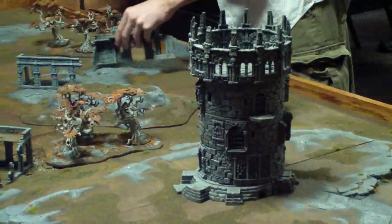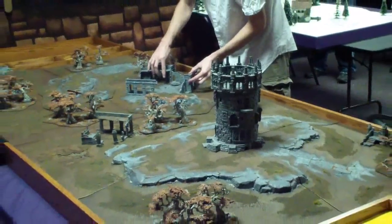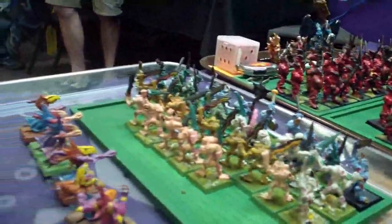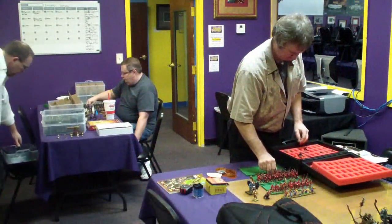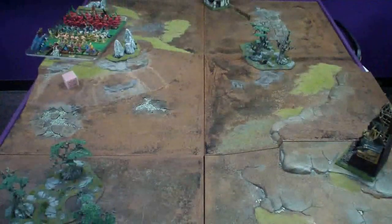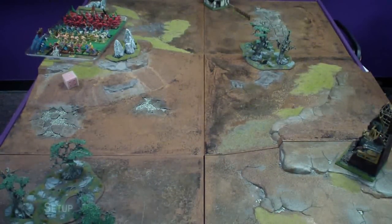This is a 2500 point Blood and Glory engagement between the Demons of Chaos and the Skaven armies using 8th edition rules. Deployment and setup are as per the Warhammer rules, with the deployment zones being 9 inches away from the centerline and 9 inches away from the short edges of the table.